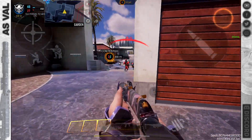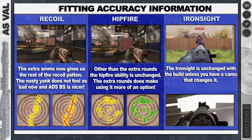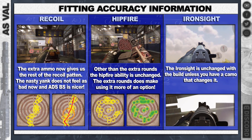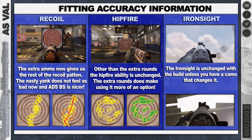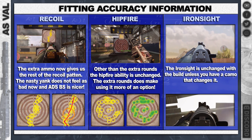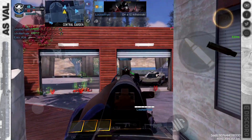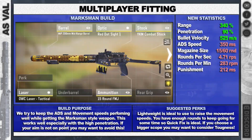The time to kill doesn't change from the base because we haven't pushed out the range or changed anything that affects that. But the accuracy is a little different now — the recoil and the extra ammo will give us the rest of the pattern, the yank doesn't feel as bad, and of course the bullet spread is better. The hip fire with those extra rounds makes things a lot nicer, and iron sight is obviously unchanged.